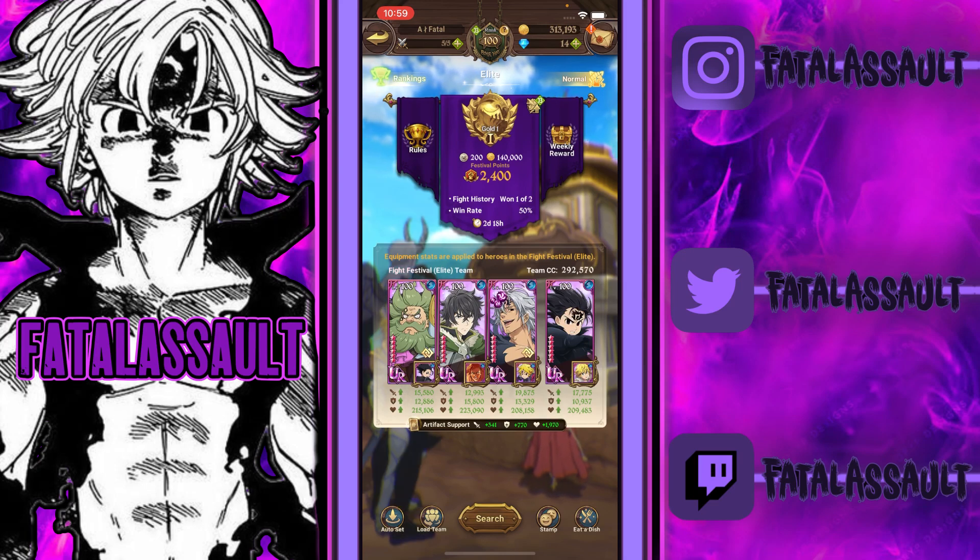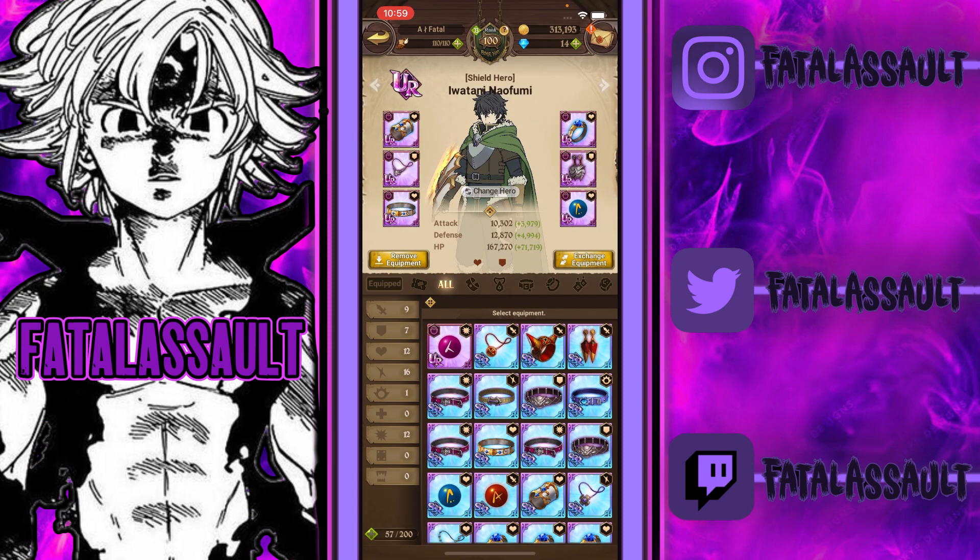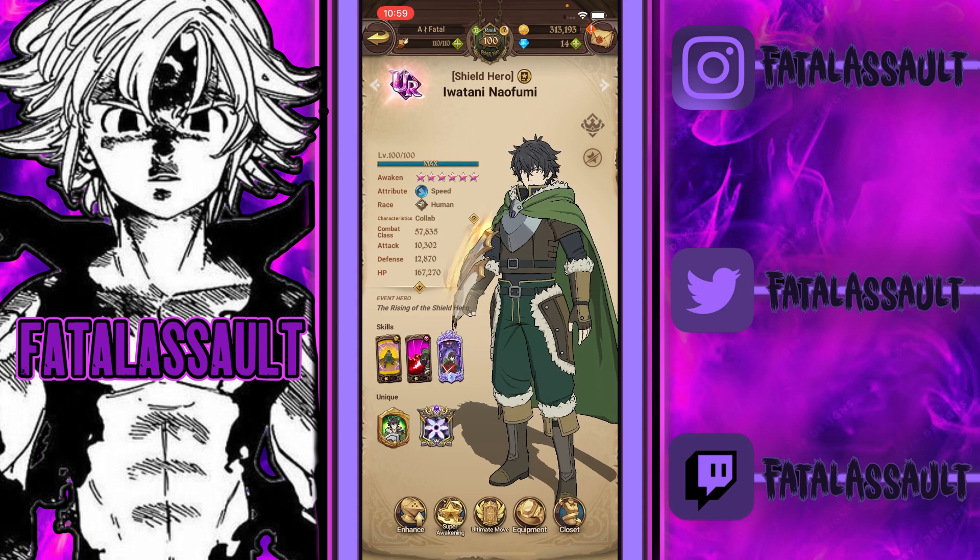Alright guys, photo assault back again bringing you another Grand Cross video. As you can see with the team setup, it's a mono blue demon team with Naifumi on the team. I've just given him random HP defense gear for now - I am working on his gear but as you can see I barely have anything. I have much more energy since it's almost 11. From what I've seen, Naifumi is pretty good.